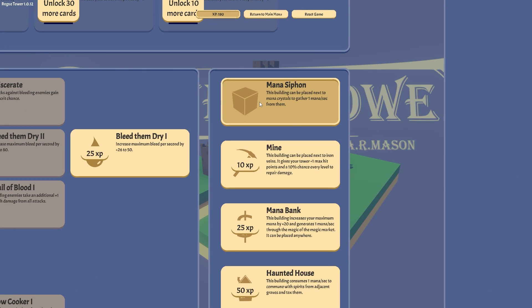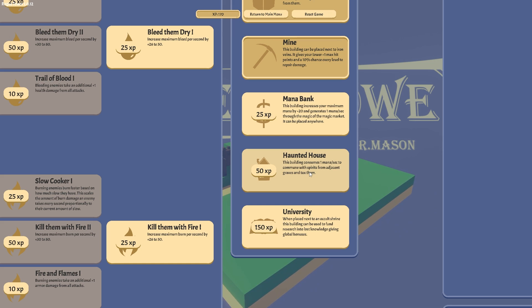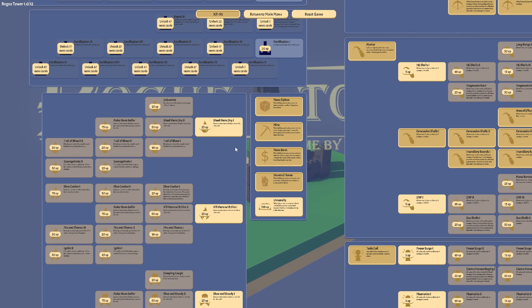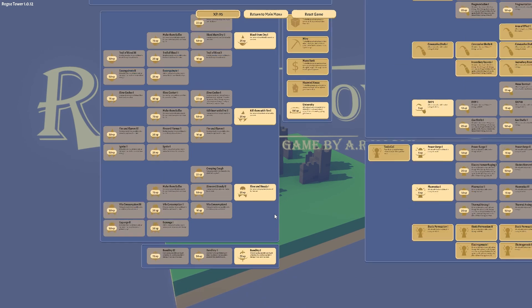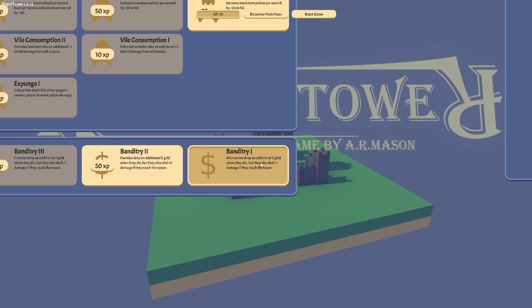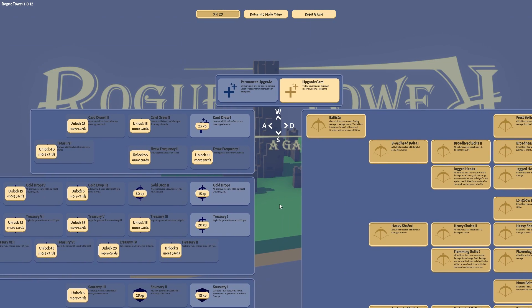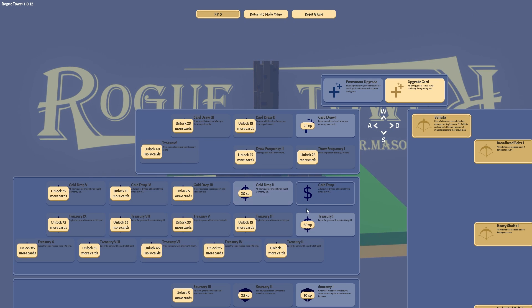This building can be placed next to a mana crystal. Give me a mine — 10 XP, that's nothing. Mana bank building — consumes one mana per second to commune with spirits. Chasing graves, let's get these — they sound interesting, they sound important. 95. Increase maximum bleed per second. Poison. Banditry — all enemies drop an additional two gold when they die, but they also deal plus one damage if they reach the tower. Yes — 100%, I need my dollars. All enemies drop an additional one gold when they die. We need to unlock more cards, we need to buy all these. Alright, I'm in.